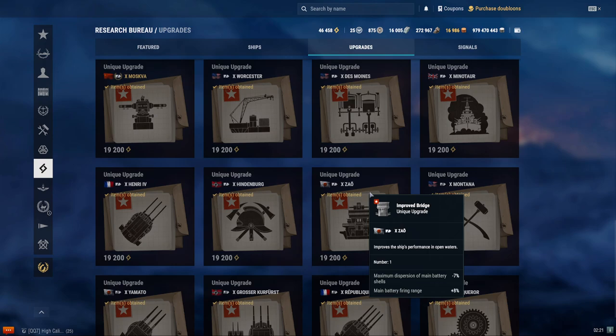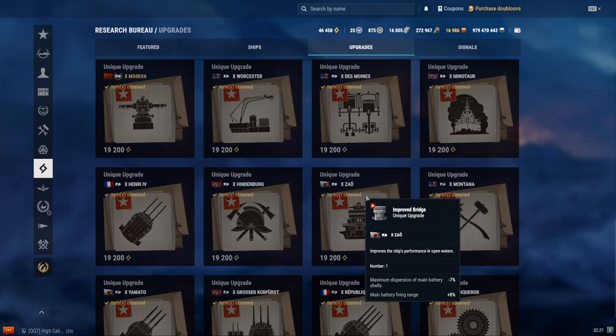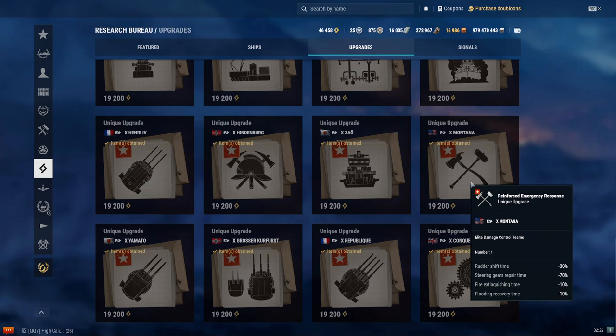What about the Montana? It's pretty similar to the Hindenburg — it gets a 30% rudder shift time boost, 70% steering gear repair time, 10% fire extinguish time buff, and a 10% flooding recovery buff. It's okay. If you happen to play Montana a lot and run into a lot of CVs where concealment is pointless, then yes, I would recommend this. But otherwise, it's pretty expensive, so unless you love playing Montana and frequently face CVs, that's one of the few times I would take this upgrade.